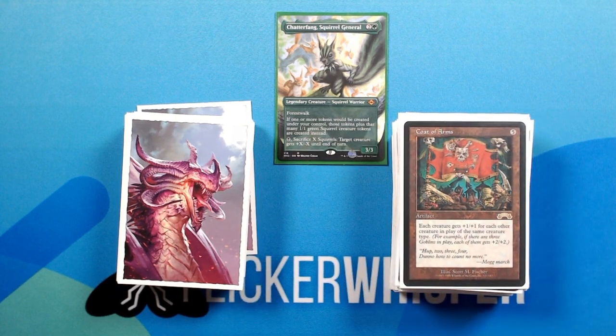Coat of Arms — 5 for an artifact. Each creature gets +1/+1 for each other creature in play of the same creature type.